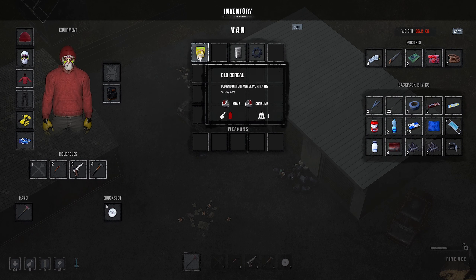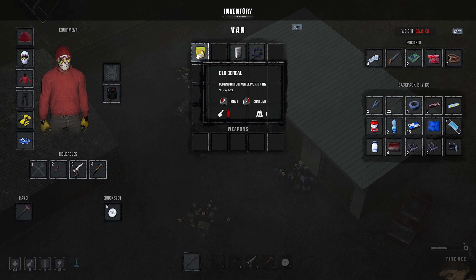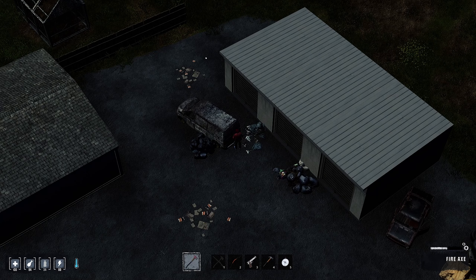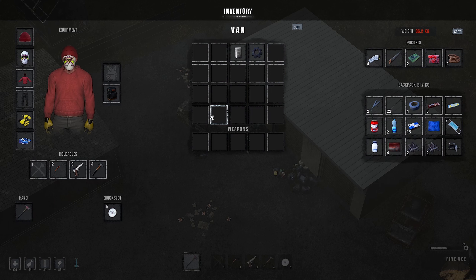So we do find potentially fine materials in scrapped items. I don't have a lot of room here. I'm going to eat the old cereal - it looks like it increases food, decreases thirst, which makes sense. It's old cereal. And I can't believe I just smashed a box of dry cereal. Fucking monster.